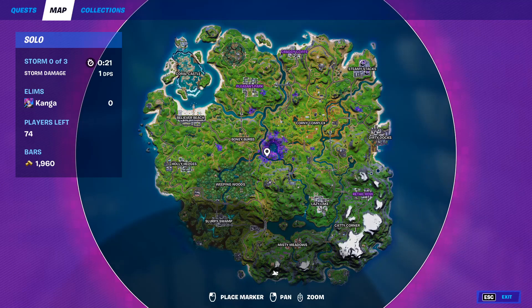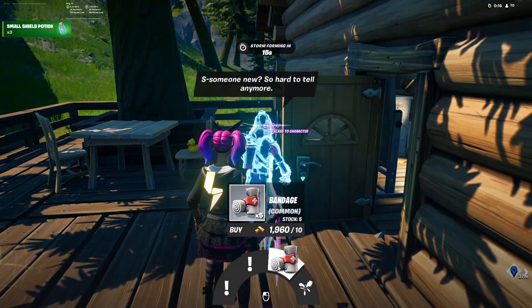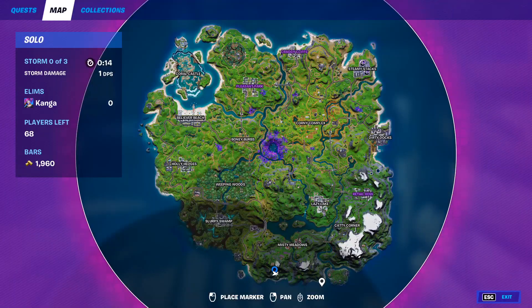NPC number 5 is Bunker Jonesy and he can be found southwest of Misty Meadows. From him you can get two different quests, you can buy bandages, and you can also activate a rift.